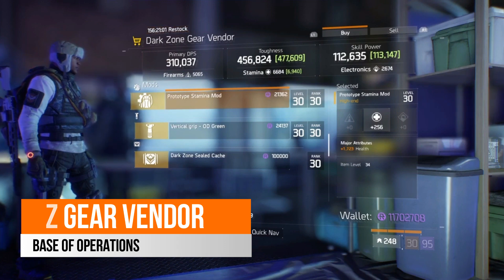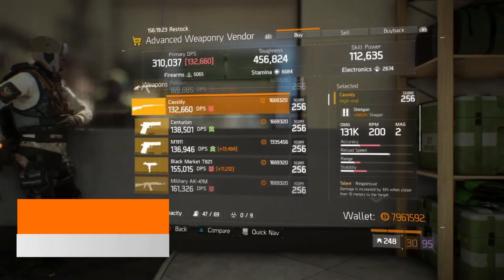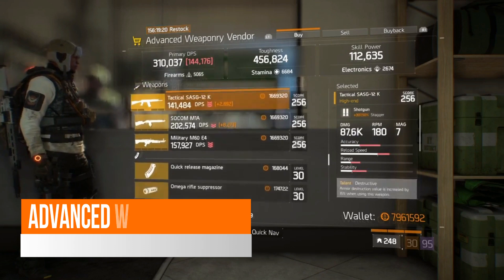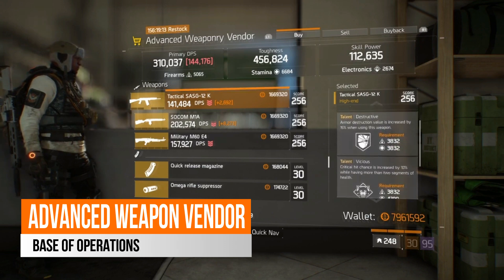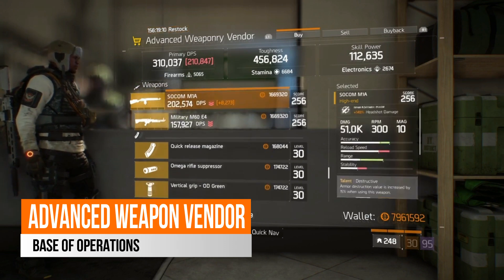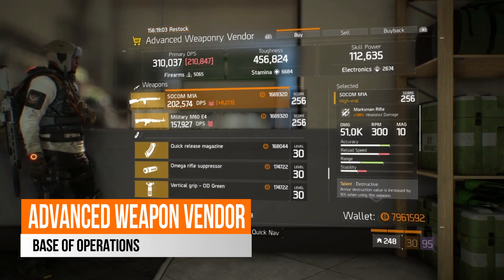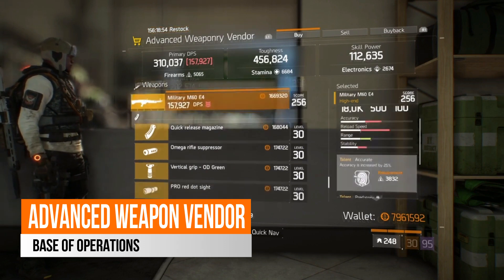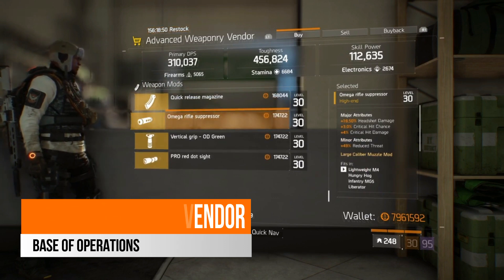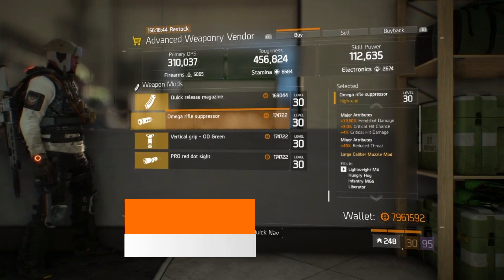If you are looking for a prototype stamina mod with health on it, there's one here you can pick up this week. In the advanced weaponry vendor in the base of operations, there are a few weapons this week that are not great but still not bad either. You've got the Tactical Sausage here which does come with Destructive, Ambitious, and Ferocious. You've got the SOCOM M1A — now this used to be probably one of the best sniper rifles in the game. It's a little low on headshot damage at 149%, but it does come with Destructive, Fierce, and Brutal as its talents. Also, there is an Amiga rifle suppressor here with 18.5% headshot damage, 3% critical hit chance, and 4% critical hit damage.